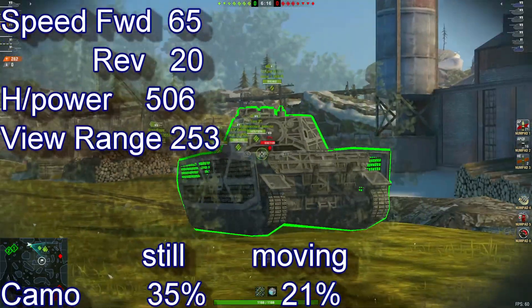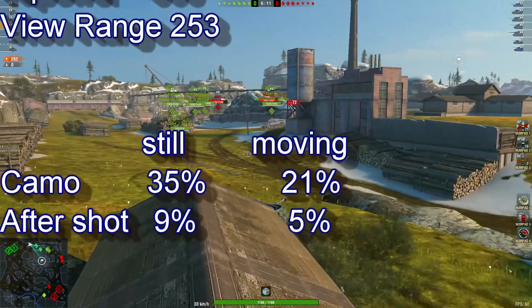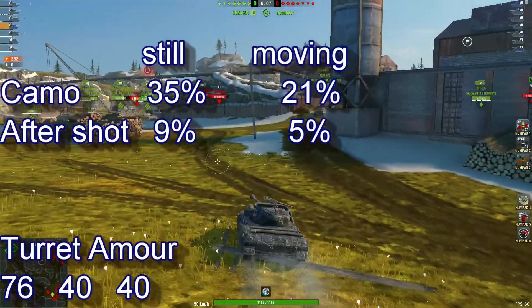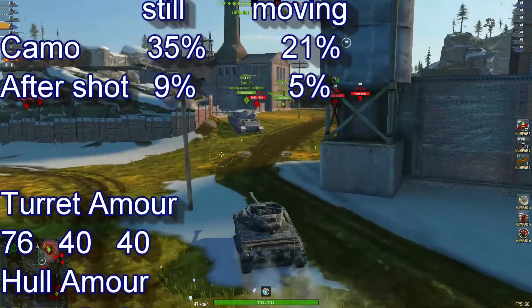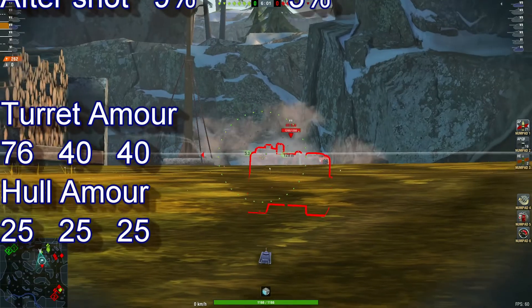Accuracy while moving is 21%, after shot 9% and 5%. Turret armor 76, hull armor 25 — so watch out for those AP shots.